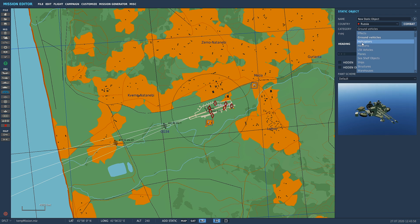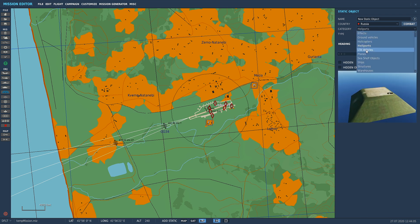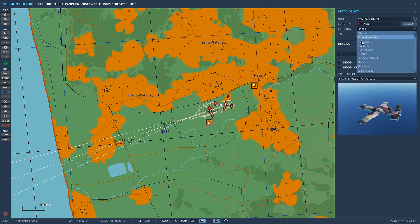You've got heaps of options — you can spawn in static helicopters, put down farms, a helipad — there's so much stuff you can put in here. Just go through and explore, put things down, but we're just going to quickly go through how to place one of these guys.